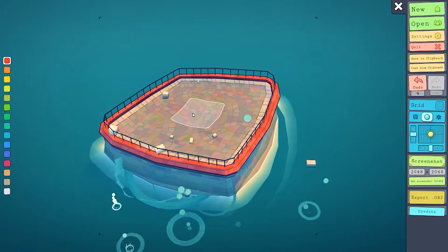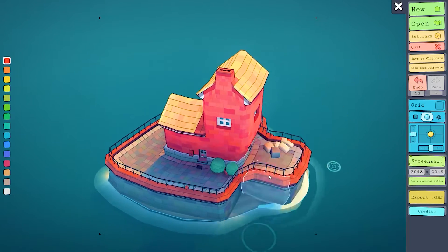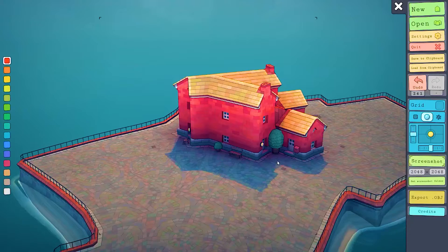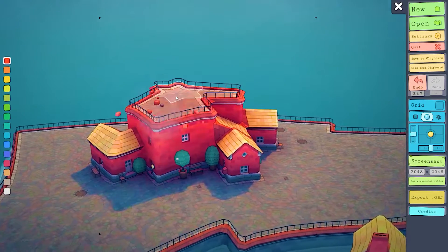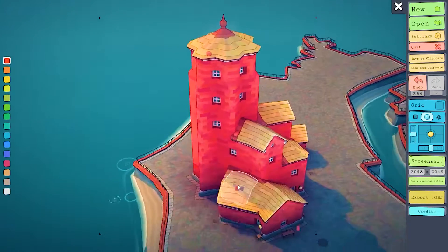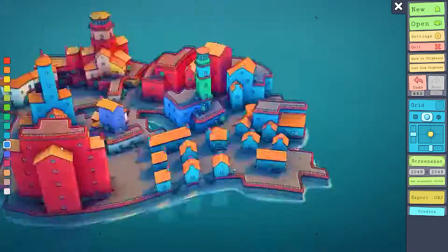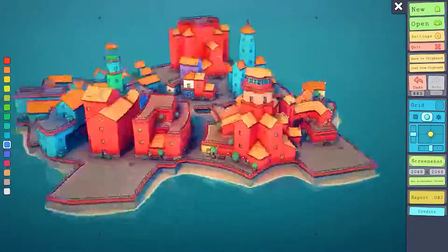I'm starting off by simply playing Townscaper and having a good time placing structures everywhere. Is this not the most satisfying thing you've ever heard? A great thing about Townscaper is it will actually change tiles near it depending on what you do. For example, you'll notice how the roofs change and automatically look natural based on what is surrounding it. Alright, I think I've made a pretty nice looking town — now we're ready to convert it to Minecraft.